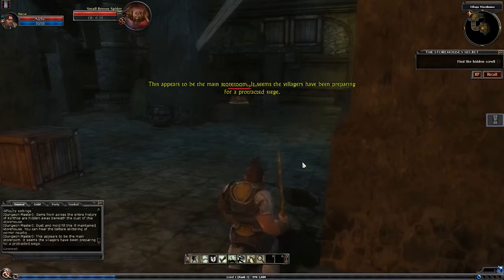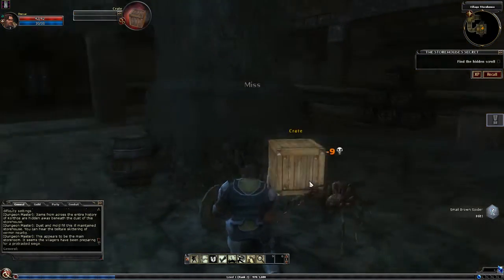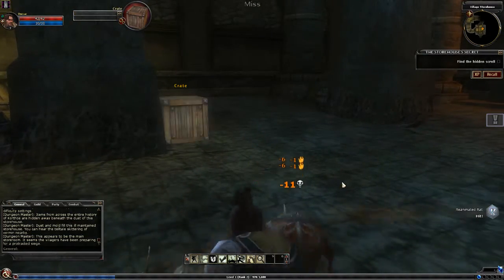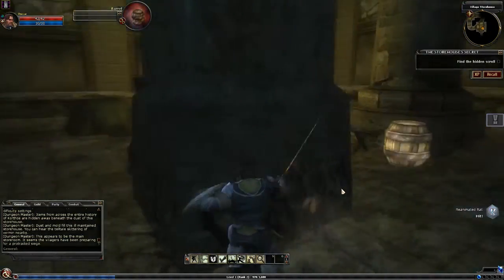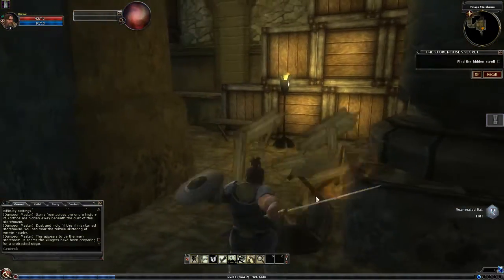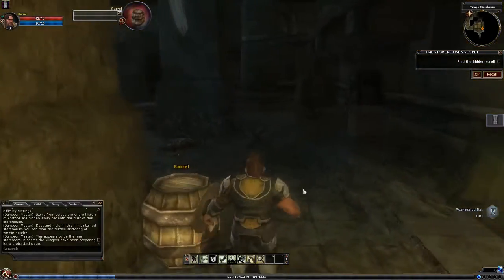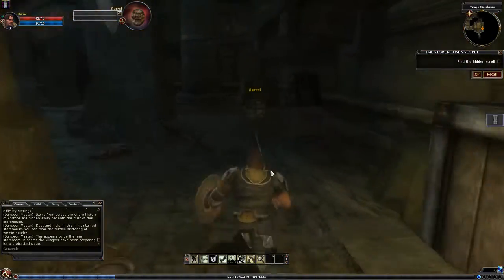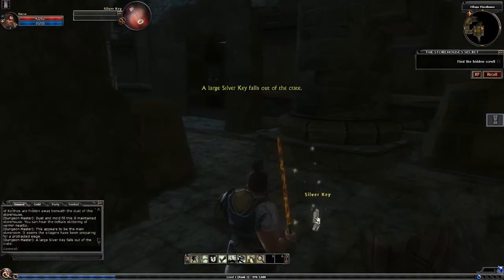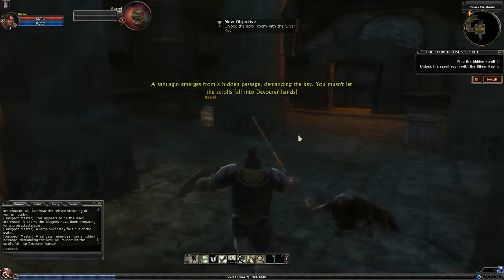This appears to be the main storeroom. It seems the villagers have been preparing for a protracted scene. Enemies can drop loot, but they haven't. I think enemies can drop loot. Yes, I do believe so. It's been too long since I played. A large silver key falls out of the Sahag and emerges from a hidden passage, demanding the key.